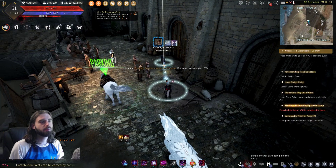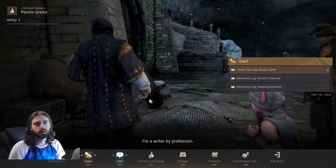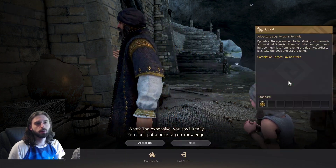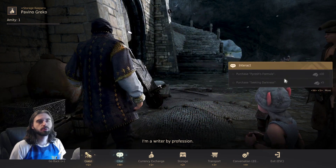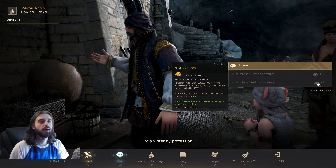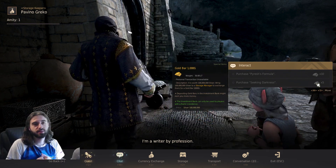Once you arrive in Port Etheria and talk to Povigno Greco, it will auto-complete the quest. Then if you talk to him again, it opens up two quests: Adventure Log Pirate's Formula and Adventure Log Seeking Darkness — go ahead and accept both of those. After accepting both, navigate to the chat tab and you'll be able to purchase the two Adventure Logs for 1 billion silver and 500 million silver.